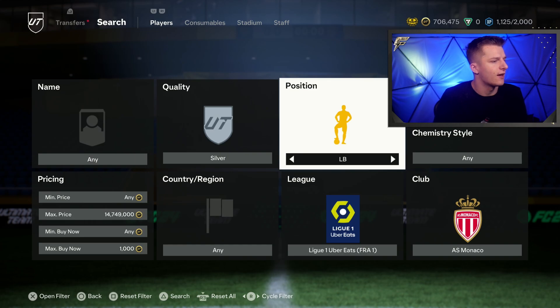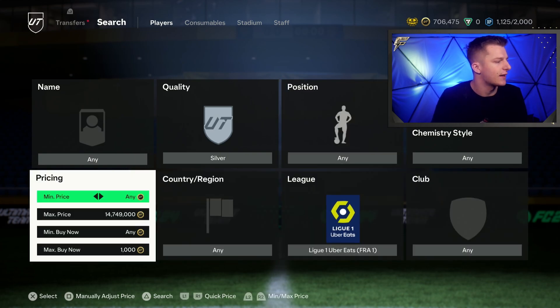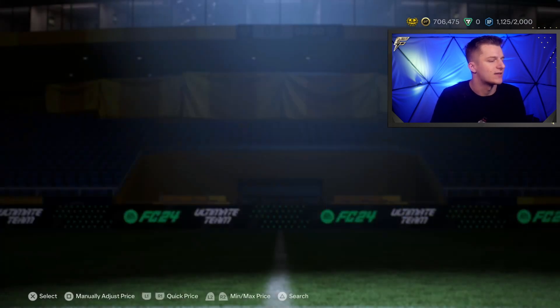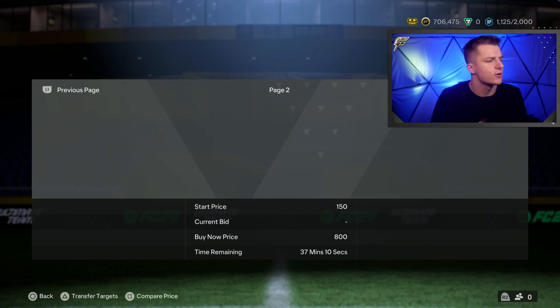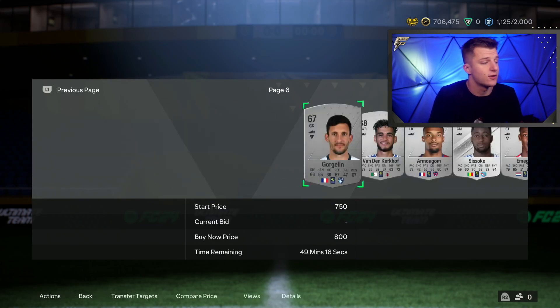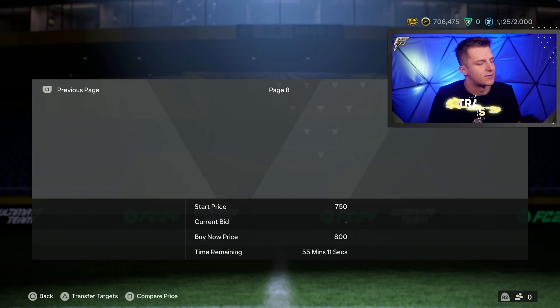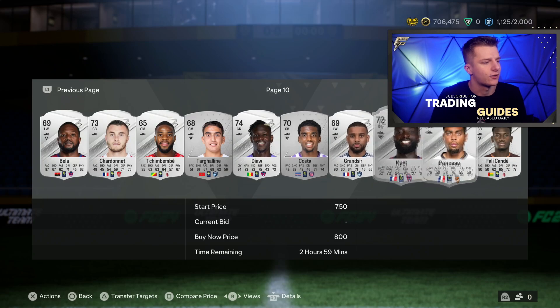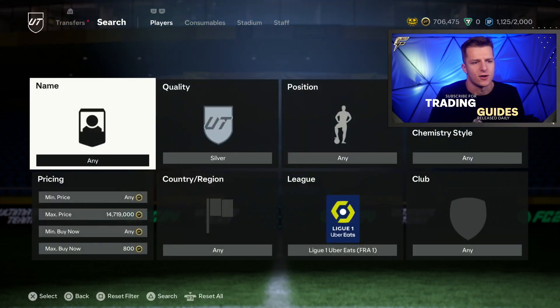Now we'll go back to the filter and look at more deals. All we do is go silver, Ligue 1, highest buy now possible — at the point of recording, 800 coins. It may be different when you do this method because the cheapest card on the market is always changing. But the players you buy are always the same. Actually right now I need to lower it to 750 because of cards over the hour.